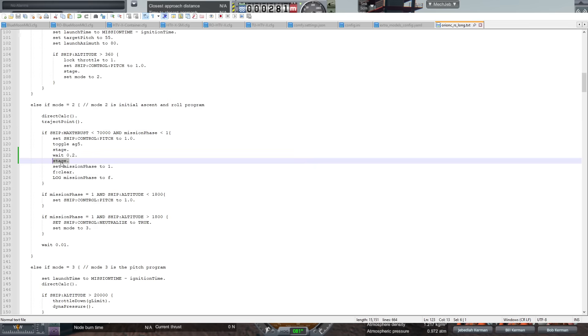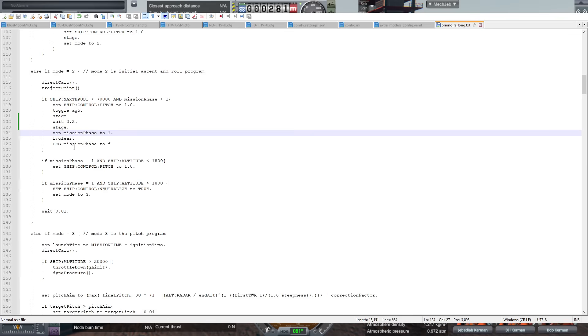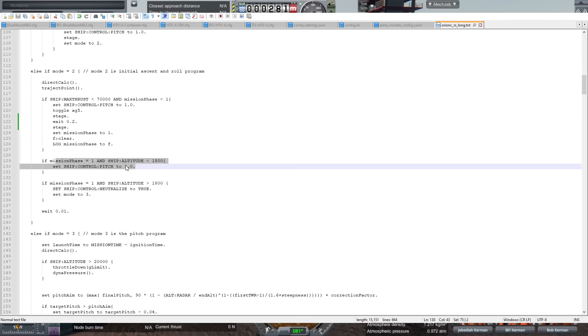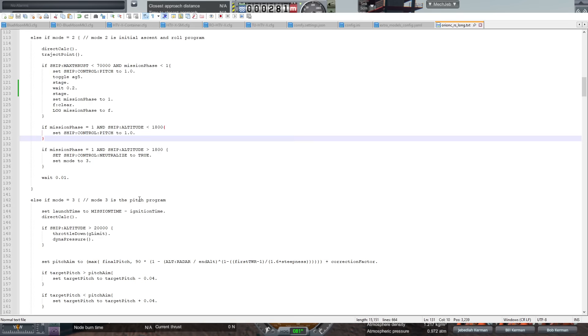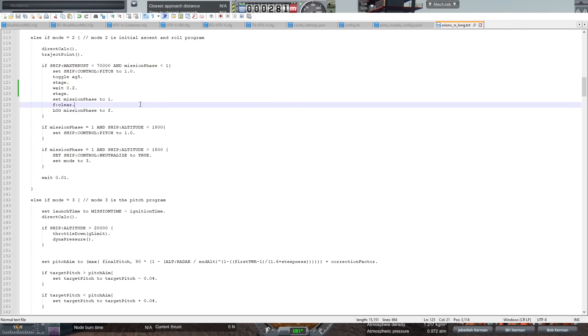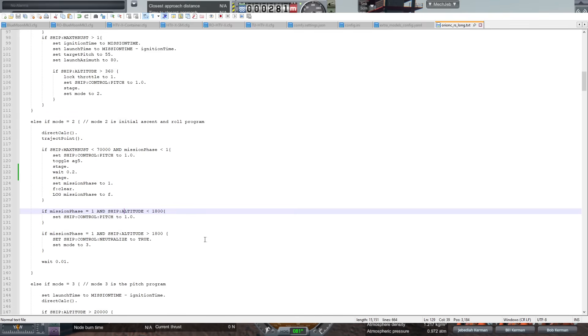This is Pekka's version — the radios go after the staging of the decoupler. Then it switches the mission phase and clears the dialogue, and we get to this section where it just straight up pulls up on the pitch all the way — all the time it's trying to pull up until it gets to 1,800 meters, at which point it neutralizes the control. We could change that, but with the RATO motors we should go up sufficiently so it doesn't hit its tail. So anyway, these are the parameters we have right now.